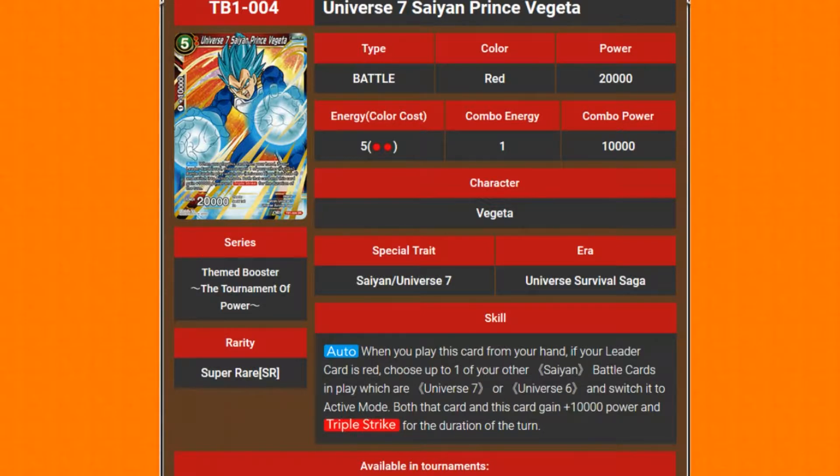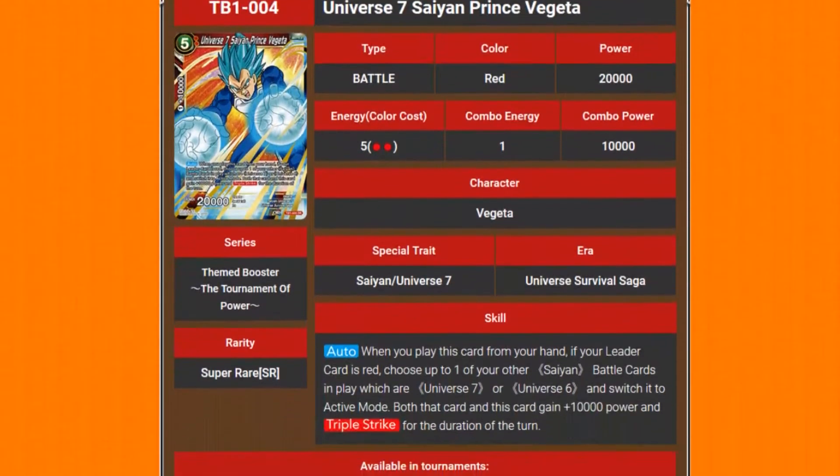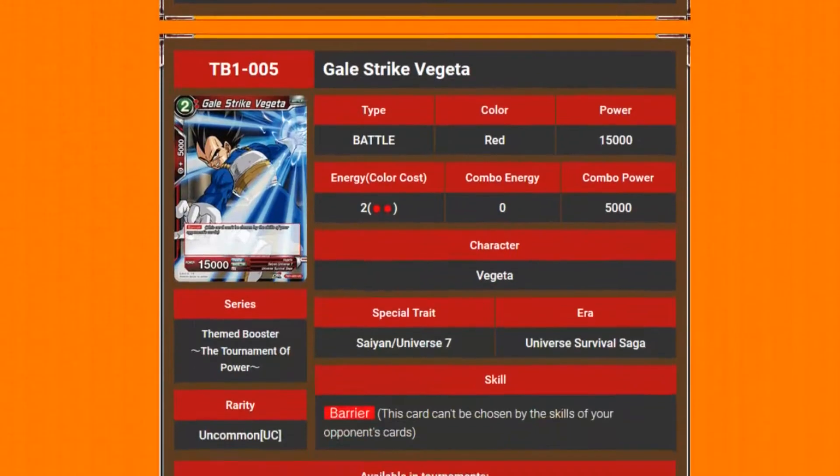So you get 30 triple strike, and whatever card you target gets to re-stand and gain triple strike with the extra 10,000 power. It's going to be like, yeah, I'll follow in. Which is really good, giving something triple strike that had, like, one damage to begin with, or double strike beforehand.